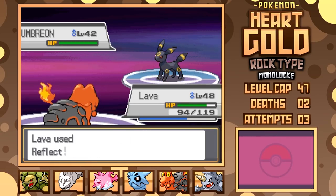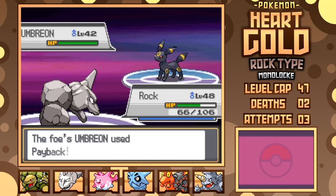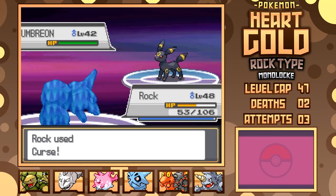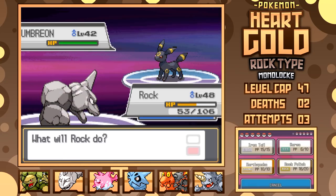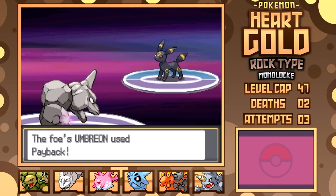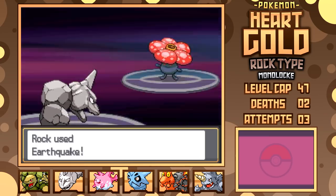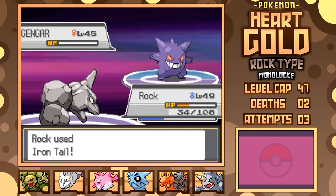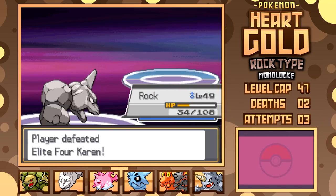Onix is also a perfect sweeping tool for Karen, but requires a little more setup. I use Magcargo to set up both Yawn and Reflect, swap into Onix, then begin the setup. There's an errant critical that does too much damage, but I remain stubborn to the game plan, setting up through Paybacks and Feint Attacks, with Double Teams from Umbreon making Earthquake a pain to hit — though these 12 turns are definitely worth it. I hit Earthquake on the first try through six Double Teams, KOing Umbreon and leading into Vileplume, who goes down just as well. Gengar is outsped and KO'd with Iron Tail, Houndoom falls to Earthquake, and Murkrow goes down with a salt-in-the-wound critical Iron Tail to finish her off.